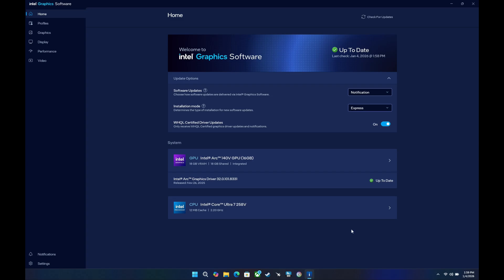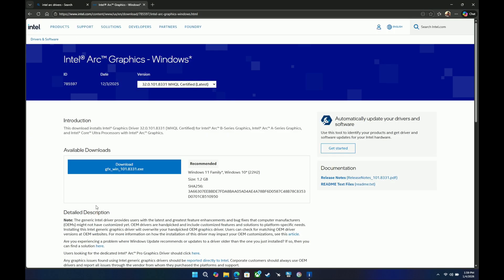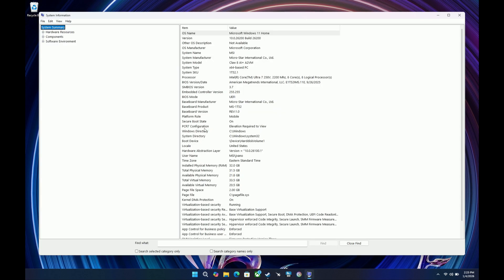I'm also on the newest GPU driver and have been since December 3rd when the newest certified driver came out. You can get this on the website — it's .8331 — easy to install, and that's the newest certified driver from Intel as of December 3rd. The only thing I'm going to change on this system is the BIOS install.